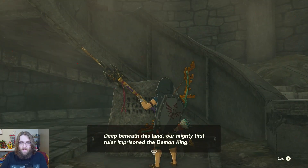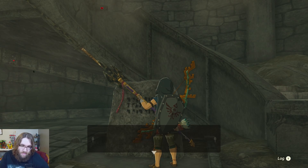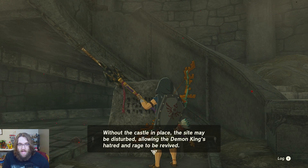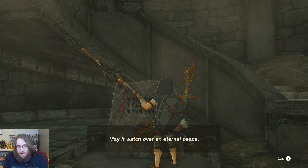So we've reached the bottom. Deep beneath this land, our mighty first ruler imprisoned the Demon King. To ensure the King's magic would hold, we erected a castle here to protect this sacred site. Without the castle in place, the site may be disturbed, allowing the Demon King's hatred and rage to be revived. The preservation of this castle is therefore tied to the prosperity of the kingdom — watch over an eternal peace.